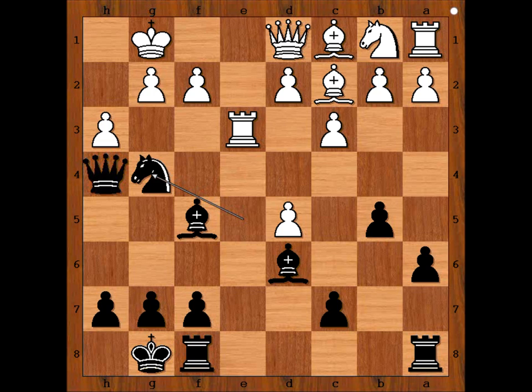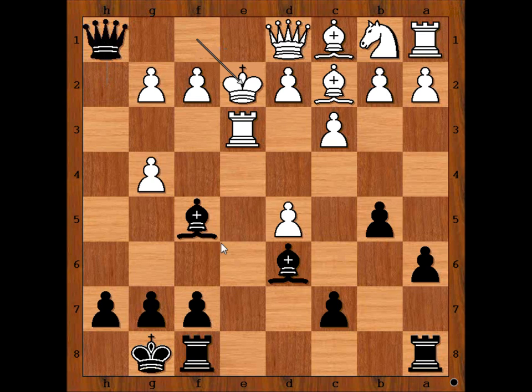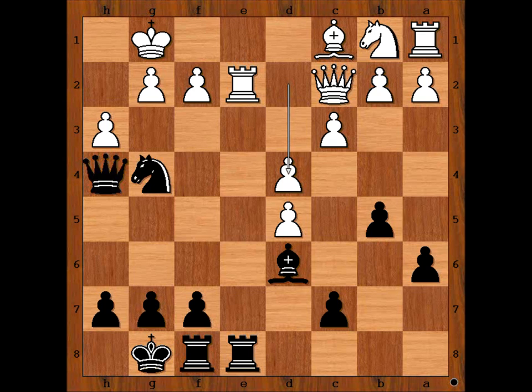What happens if h takes on g4? Then check, and after king to f1, check, and after king to e2, bishop takes on g4 and black is winning. So we have rook to e2. Bishop takes bishop. Queen takes bishop. Rook from a to e8. d4.